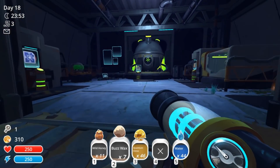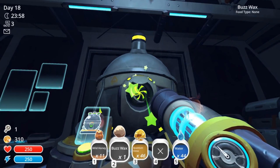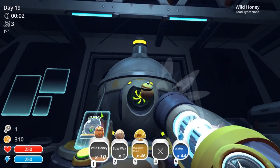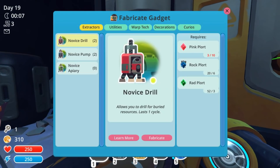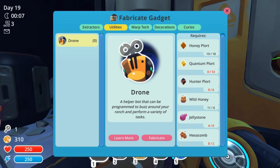Let's put buzzwax into this machine — hey, are you trying to steal my buzzwax? And wild honey as well. What do we need left for this? We need jelly stone — I don't know where to get that — oh, that drill should be able to get it. And quantum plorts, which we're working on, and hunter plorts which are very easy to get, so we're just about there!